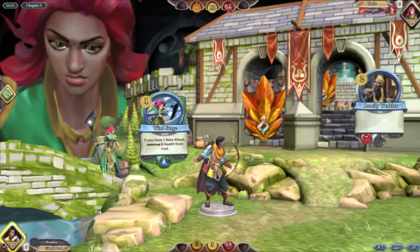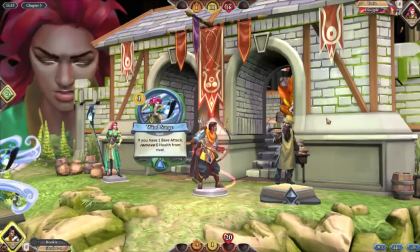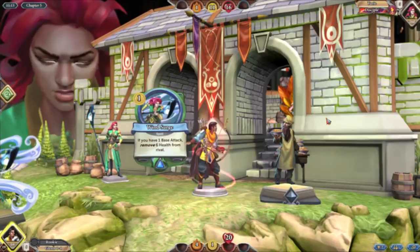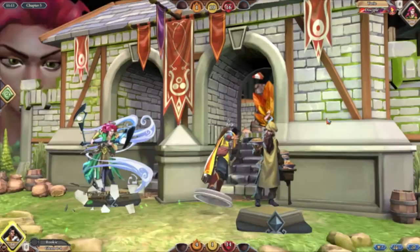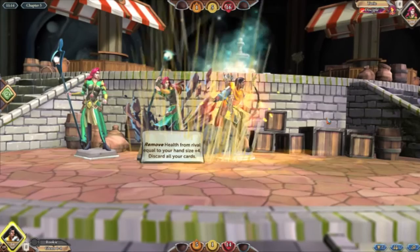Double wind surge — into what? Earth wave — that's a 9 damage hit. I think we just about win — we've just about won this. Because we four-hit him and he can't three-hit us. Yeah, we win.